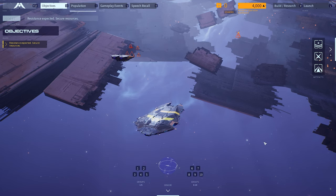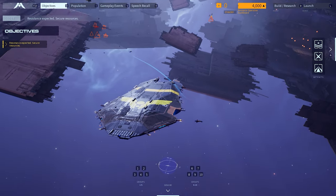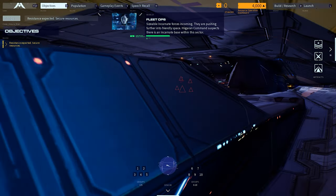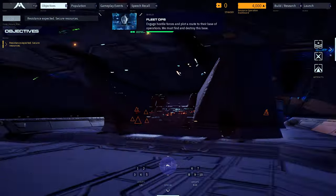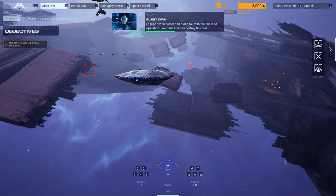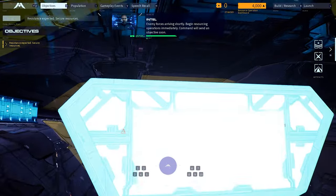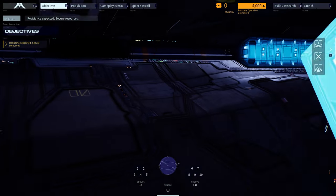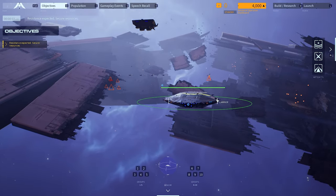This is actual Homeworld 3 gameplay. If you have any questions, go ahead and ask. Sizeable Incarnate forces are incoming; they are pushing further into friendly space. Hagarin Command suspects there is an Incarnate base within this sector — engage hostile forces and plot a route to their base of operations. We must find and destroy this base. Everything is textured. Enemy forces arriving shortly; begin resourcing operations immediately.